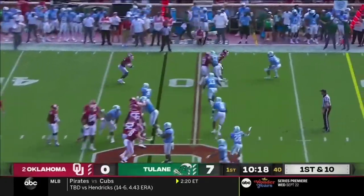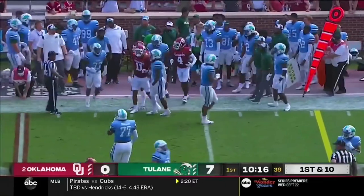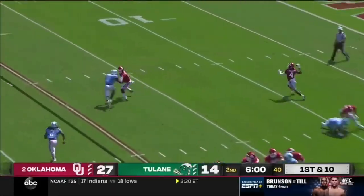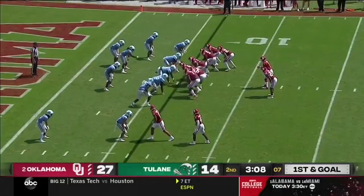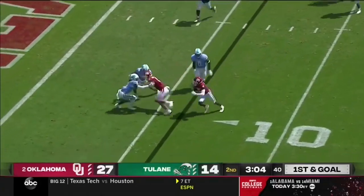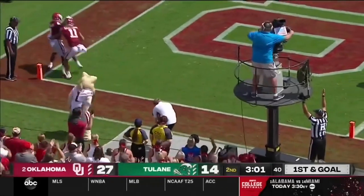Ball picking up yards after the catch. Quick throw to true freshman Mario Williams, picking up yards and starting to get some power back. Here's a reverse to Mario Williams and he's going to throw it — a sliding catch. That's the reason why Oklahoma has a commanding lead. Out in space, Mario Williams trying to get to the corner, dices for the end zone. Touchdown Oklahoma.